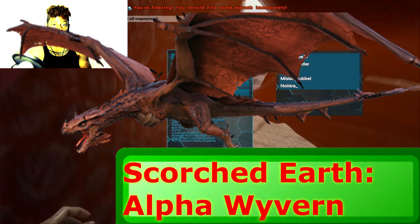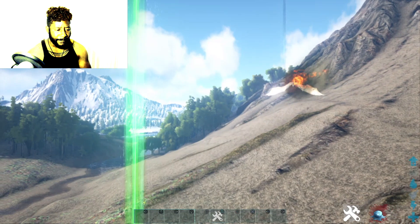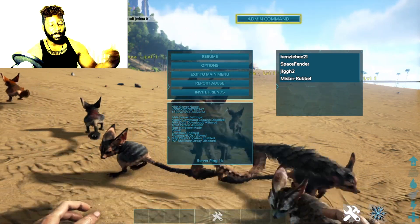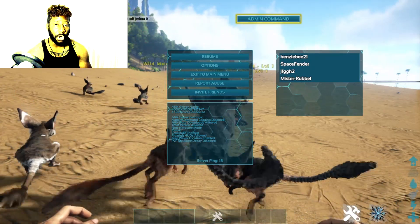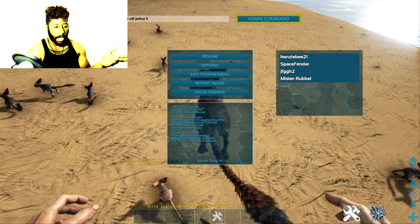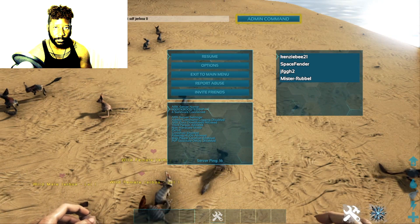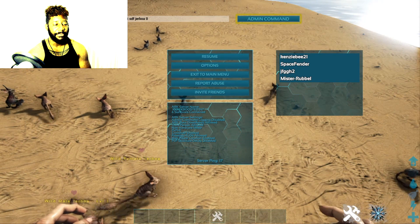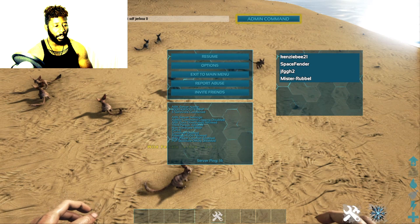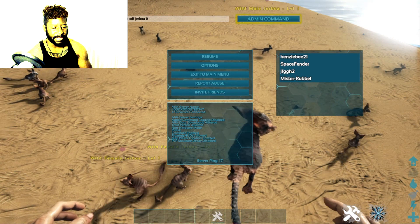Usually admins don't add DLC dinos, and if they do it's only for themselves or they charge money for it. There are a lot of servers that charge — like 20 dollars for a specific dino, and extra for a certain level. I feel like that's wrong. People should be able to play on your server without paying for a specific dino — just let them work for it and tame it.